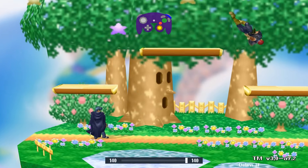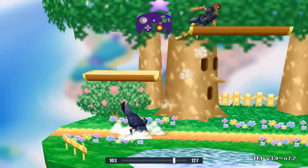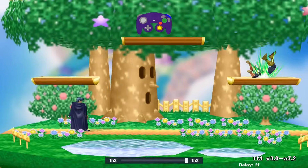Shield dropping: on platforms, you can drop through them while shielding — a very advantageous position because of how fast you can counterattack right after shielding. While shielding, hold left or right, then tap down while touching the sides of the gate. It would be like doing a quarter circle input on your analog stick.